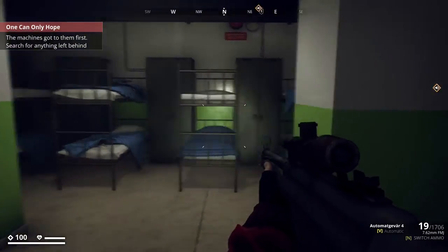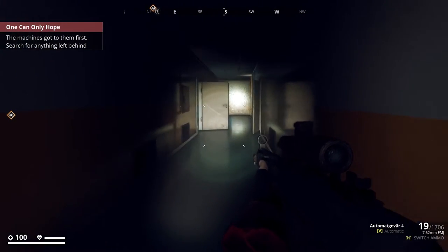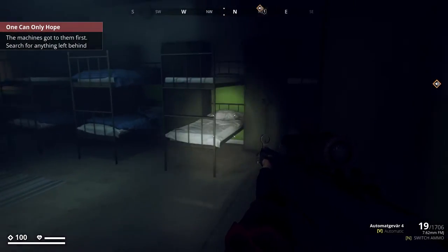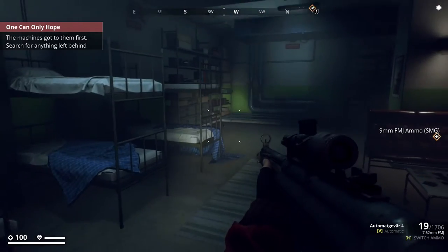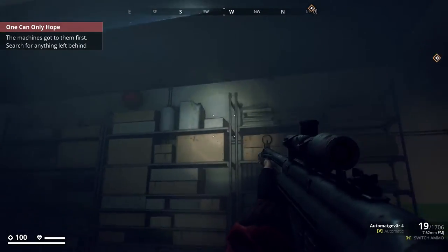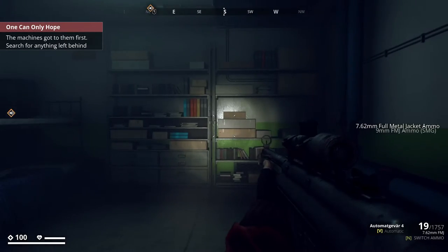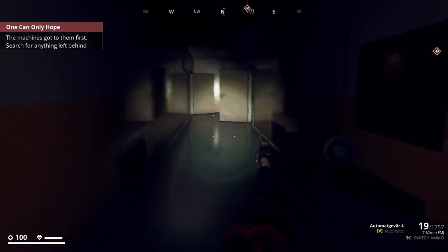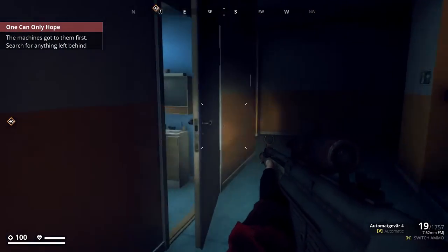We came here, we came there, we came on this side and we're supposed to go further. All the doors on this side are open. I think I saw a chest sign - nine millimeter ammo, for my do-do-do-do-do, which is quite useful. I love my do-do-do-do. 762 ammo once again, nothing of note. The stuff here is so infrequent that it's so easy to get sidetracked.